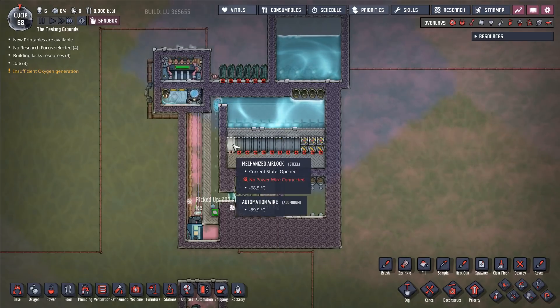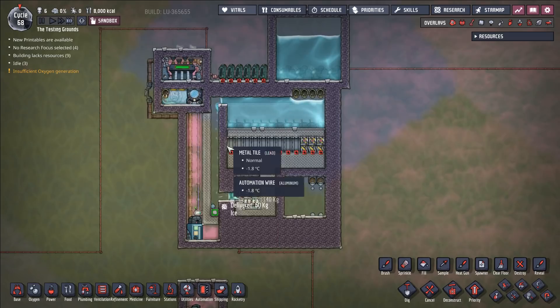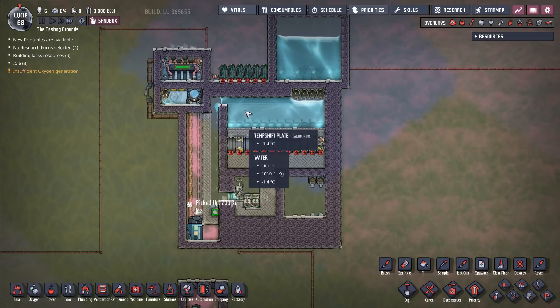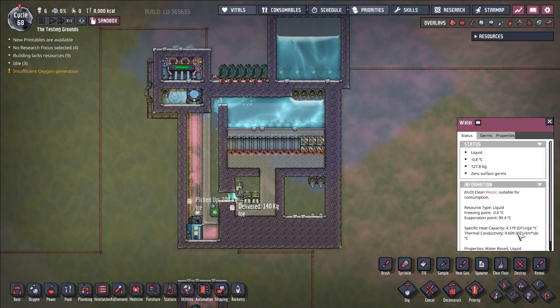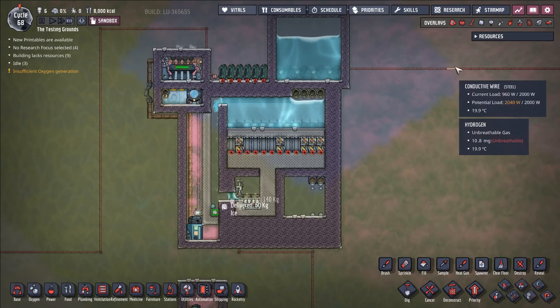But this system in total — because it's processing 40 kilograms of water and dropping that water's temperature by about 200 degrees Celsius, and water has a specific heat capacity of 4.179 — this little system right here, even though it consumes very little power,